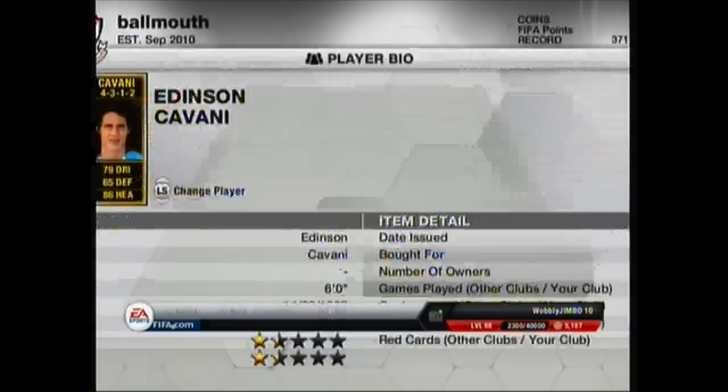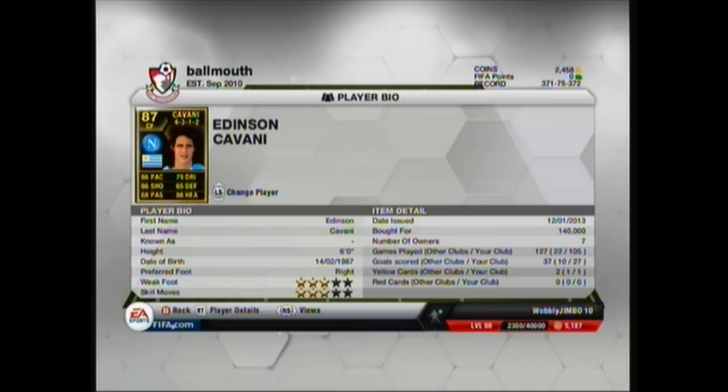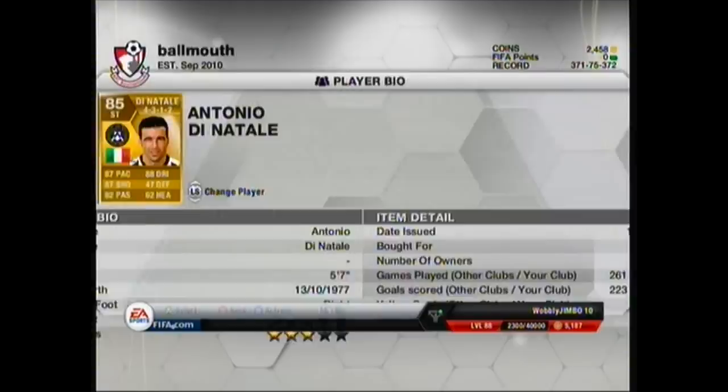Moving on to the attack now, at centre forward spot we've got Cavani with 86 pace, 79 dribbling, 86 shot, 65 defending, 68 passing, 86 heading. He cost 140 grand.